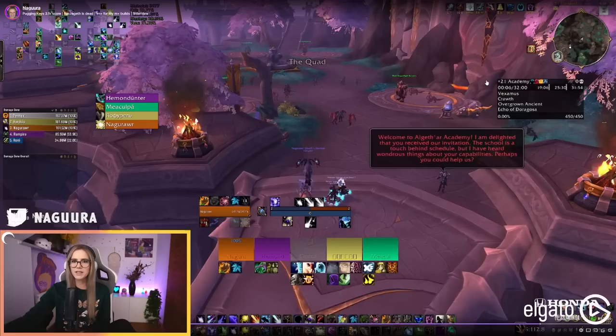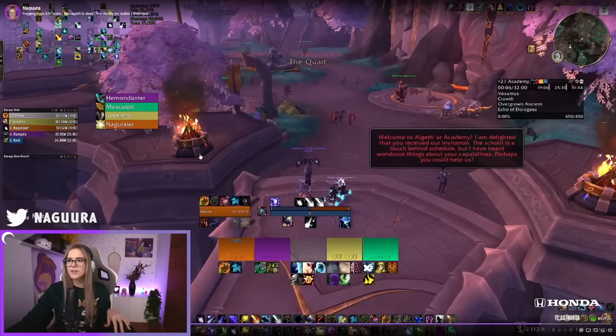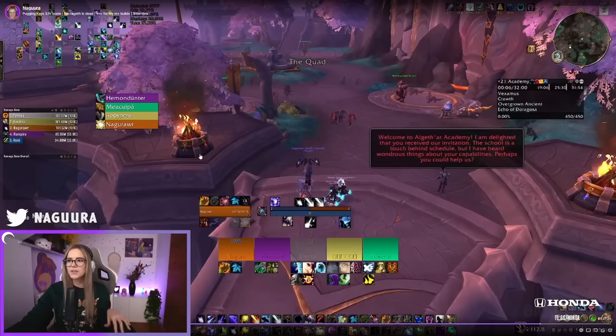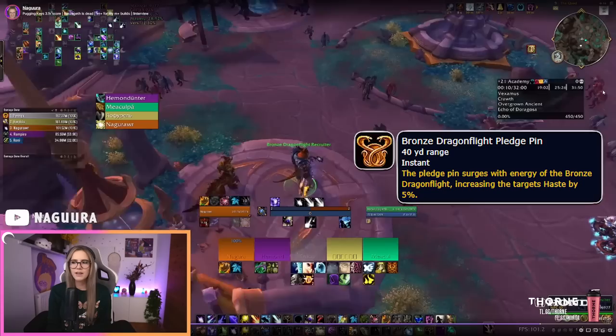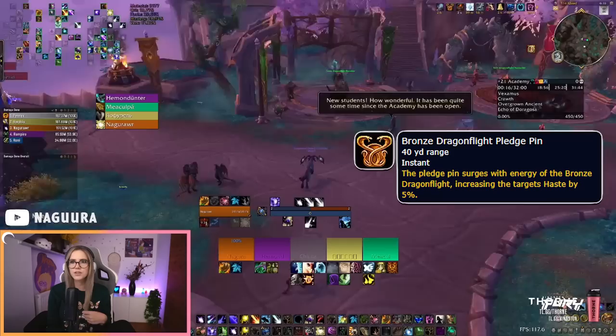We're going to go over an Academy run — it was a 21 key. I picked a lower key because most people aren't running 24s or whatever, so I picked a level where I can show you how to do damage. First of all, I'm picking up the Haste buff. Haste is better than Mastery because Mastery is a flat amount while Haste is a percentage, which is usually better. Haste in general is a very good stat for Moonkins on AoE.